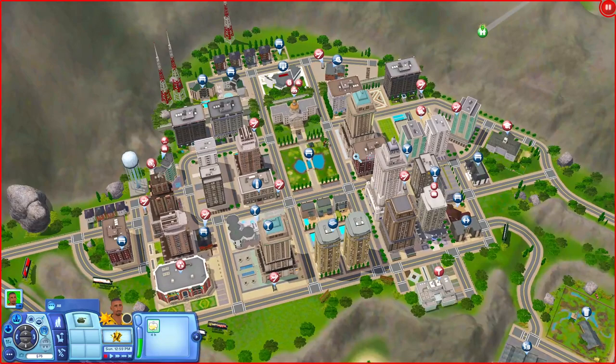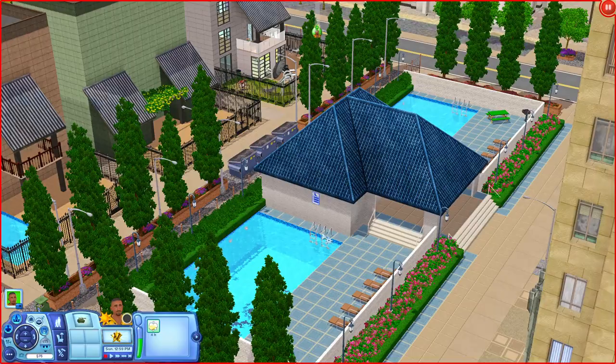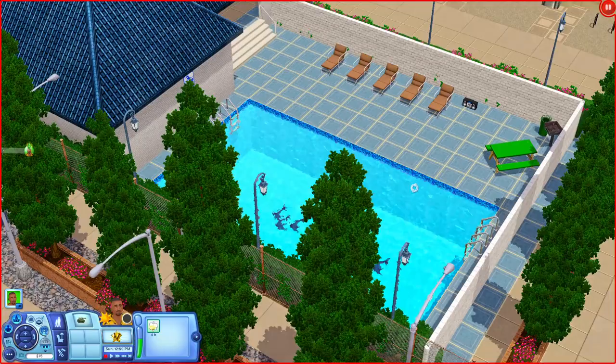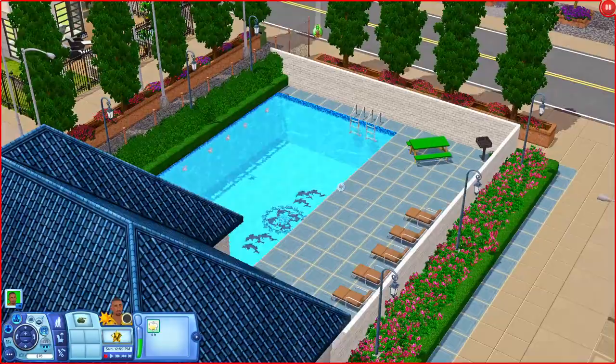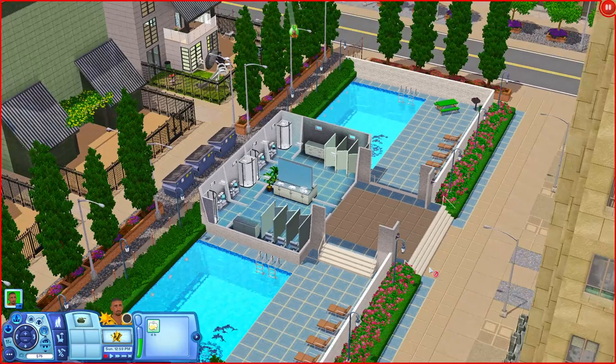Now we're at the Marvin Aquatic Center, which is a community pool lot. Outside there's a pool with places to lounge, a stereo, a grill, and a picnic table — mirrored on both sides. Inside the building there are bathrooms and showers in the back. A really nice community pool lot.